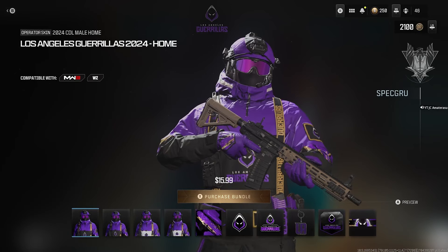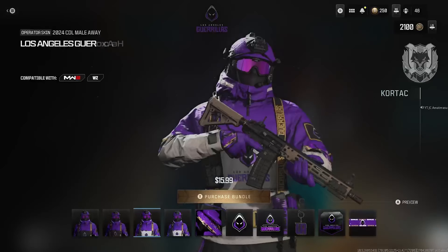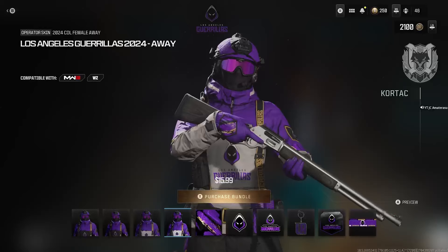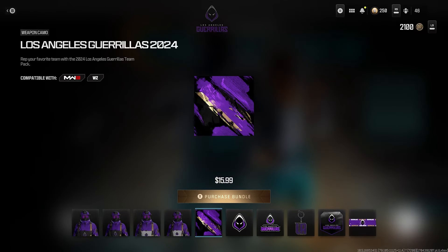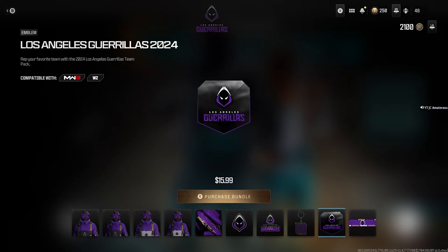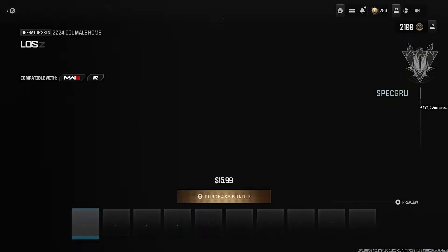Los Angeles Guerrillas right here. The purple and black — also like the goggles, the colors on the goggles are pretty lit. That's a unique weapon camo, real artsy. Large decal, weapon sticker. The charm — could have thought of something better than that, they just get a little plaque. Calling card too.